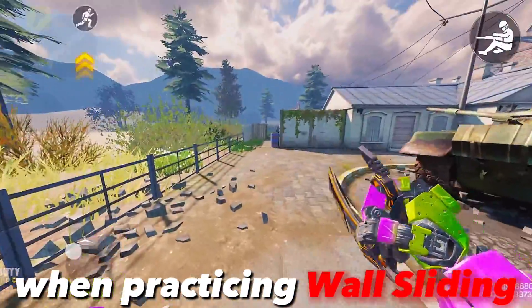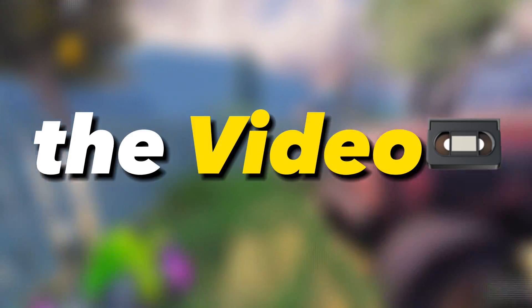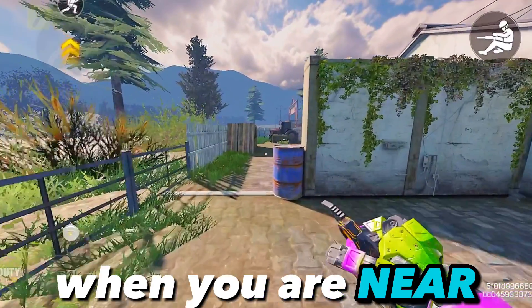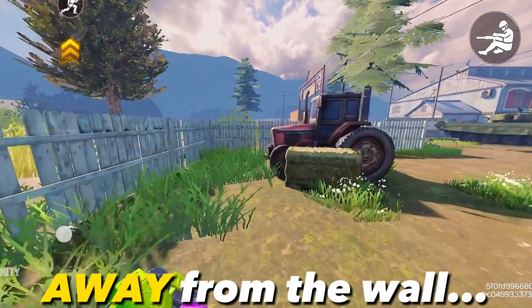When practicing wall sliding, you first need to run to the nearest wall. I will slow down the video so you can follow it easily. Click the slide button when you are near the wall, then once you touch the wall, immediately move your camera away from the wall.